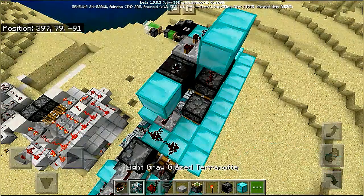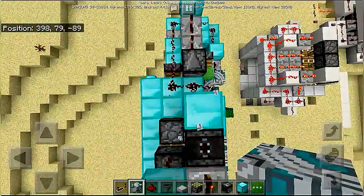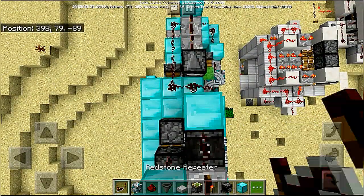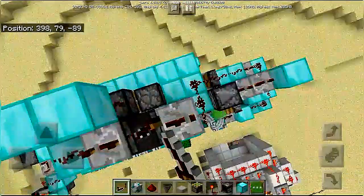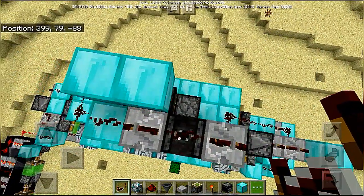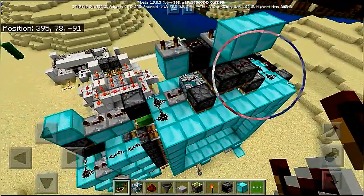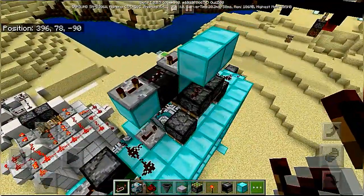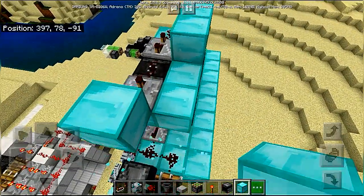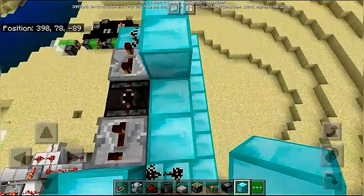The pistons responsible for the block extension when the door is closed are the two pistons over there. If we power them directly it would also power the extending pistons with slime blocks, so we cannot do that. That's why we need this to prevent them from connecting. A dust over here.